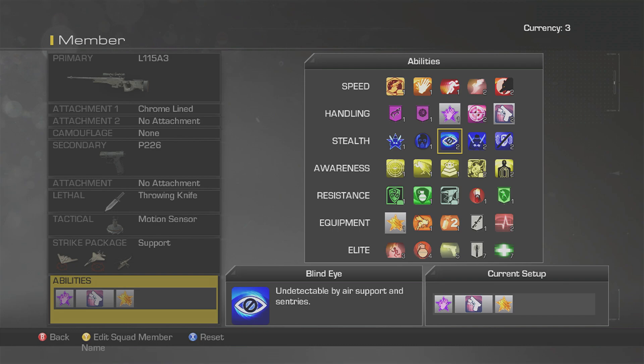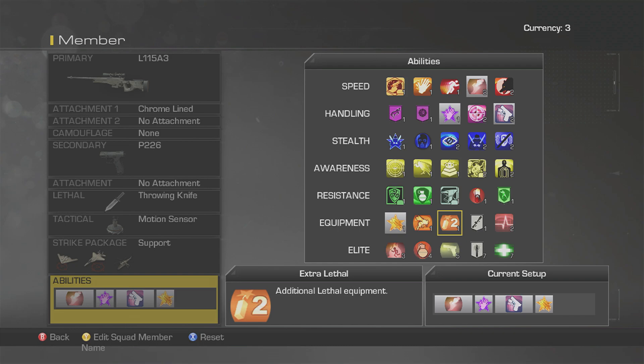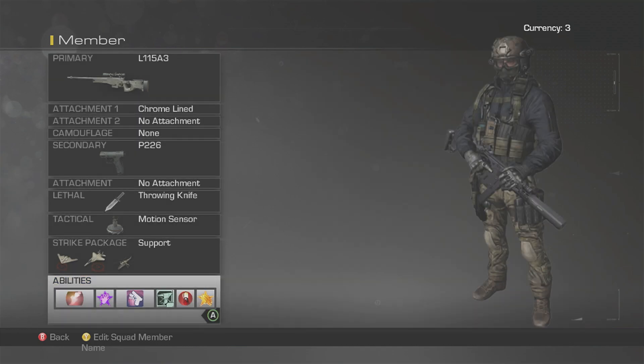Lost what I had. Additional lethal equipment, additional tactical equipment. Martyrdom, increased explosives damage — don't care for those. Increase effective weapon range — no falling damage, I'll take that. There's a sniper class slot as well.